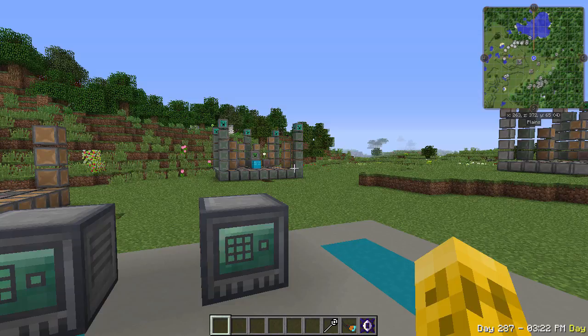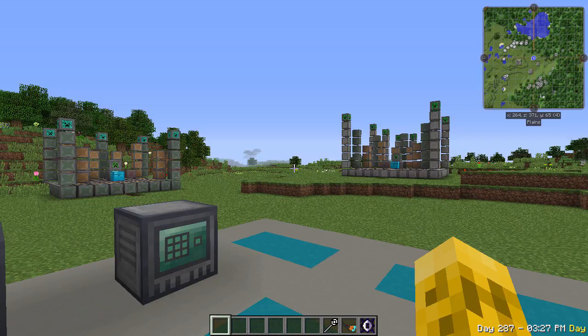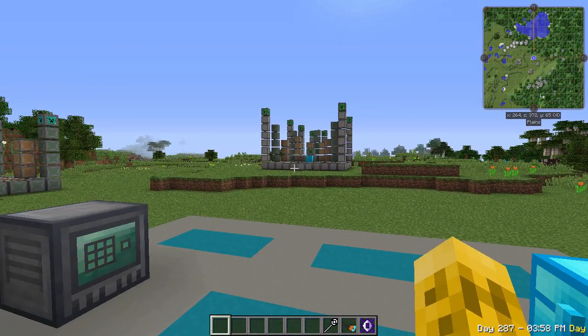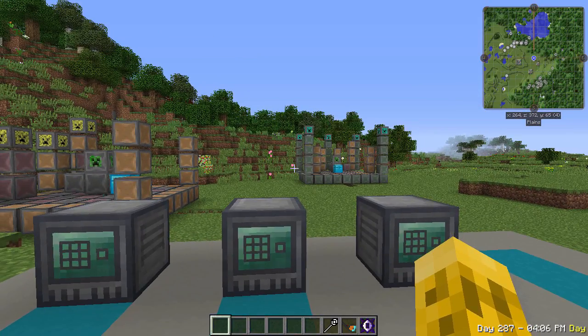You might say, well, I can create a mob farm without a mod — why do I need this? The cool thing about Woot is you're not actually spawning any mobs or killing them. It's all done inside magical blocks. So that means less lag all around — less server lag, client lag, video lag — frame rates, everything is going to be improved by using these mob spawners over a regular mob spawner.